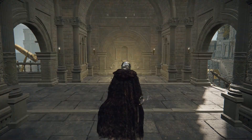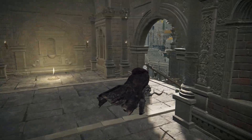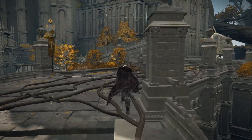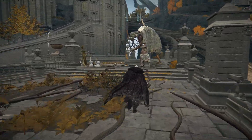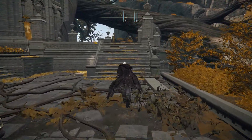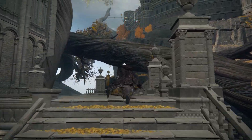We're going to be doing that at the West Capital Rampart, as you can see here in the capital of Lyndelle. We're going to head down the ramp to the right. We're going to be hitting a cross over there. You see there's a giant gargoyle dude over there and a bunch of smaller enemies, but they don't bother you at all if you just run right behind them.